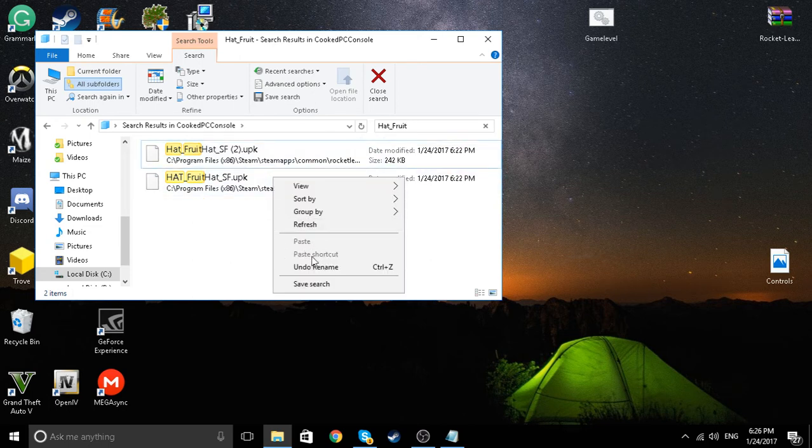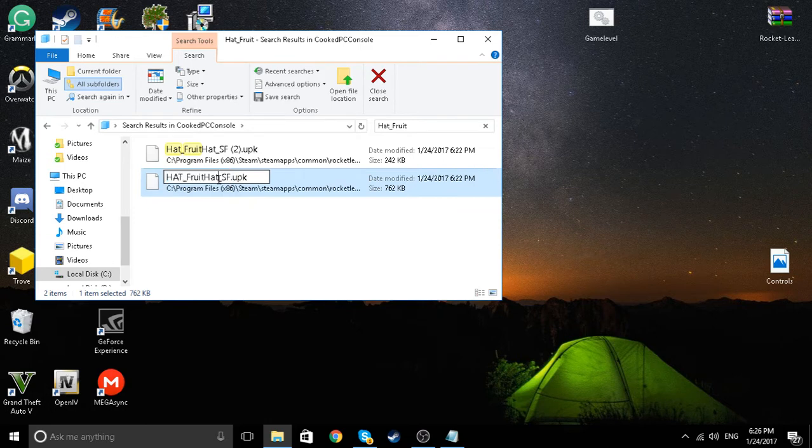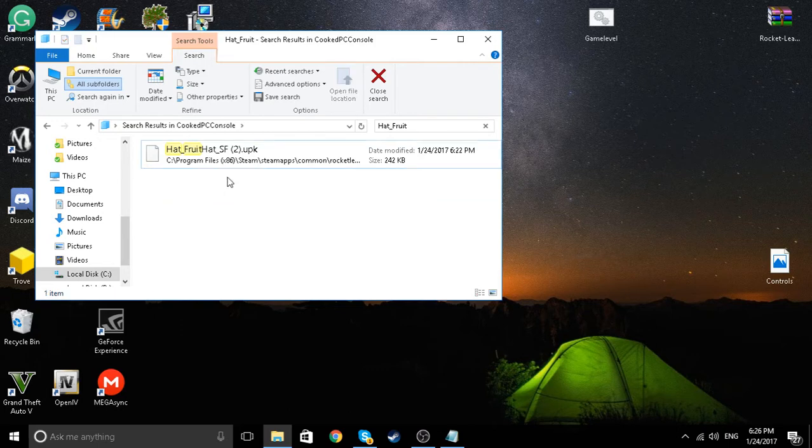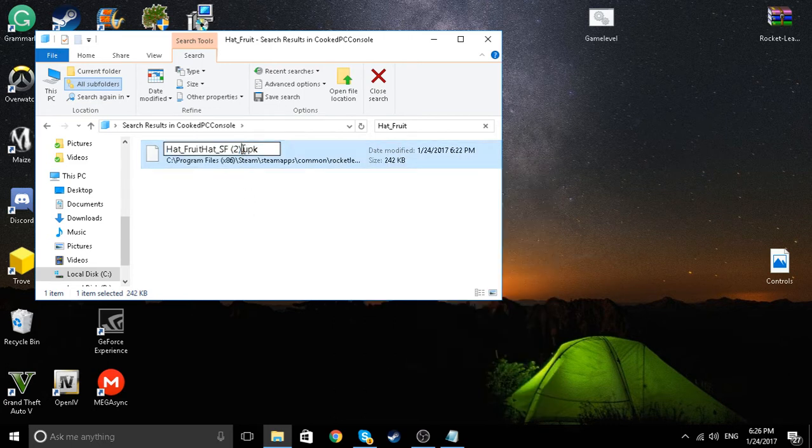You now have two — rename this one to 'white hat'. Boom, as you can see it disappeared. Now rename this one, take away the '2' or whatever, and once you've done that, don't close out, you want to minimize.